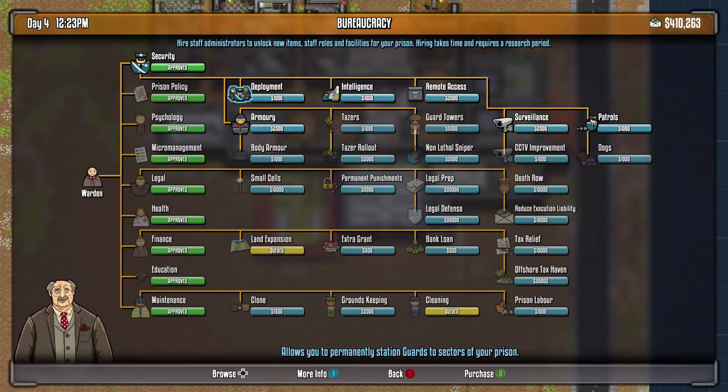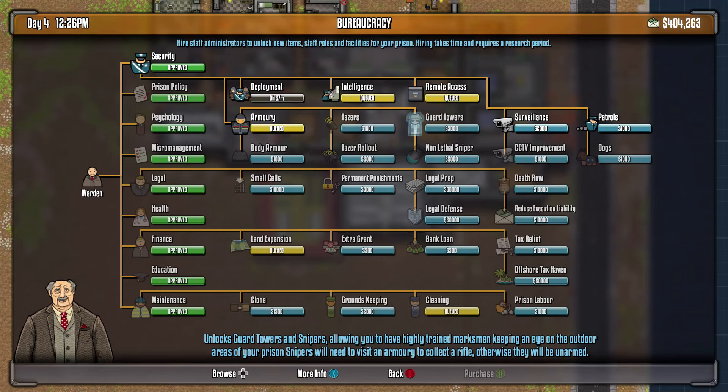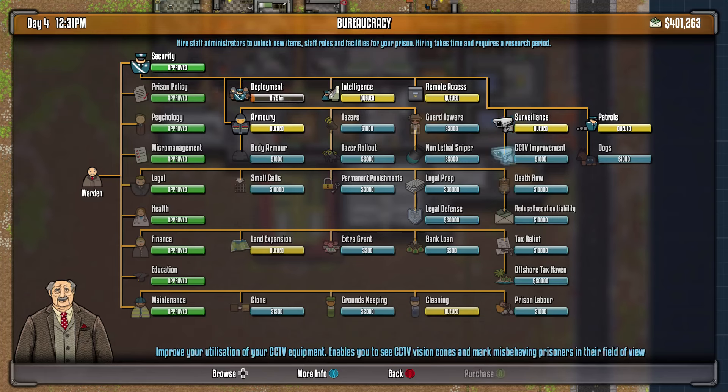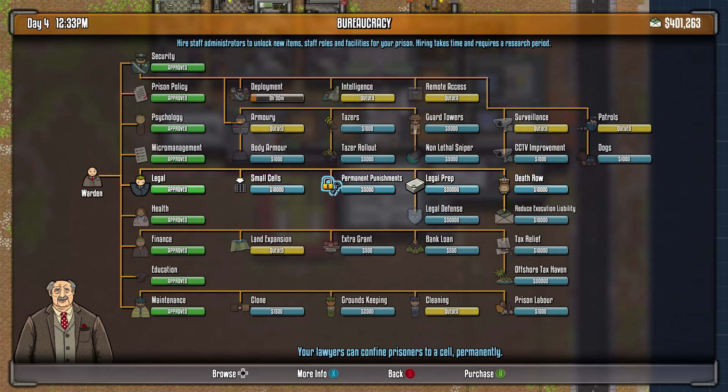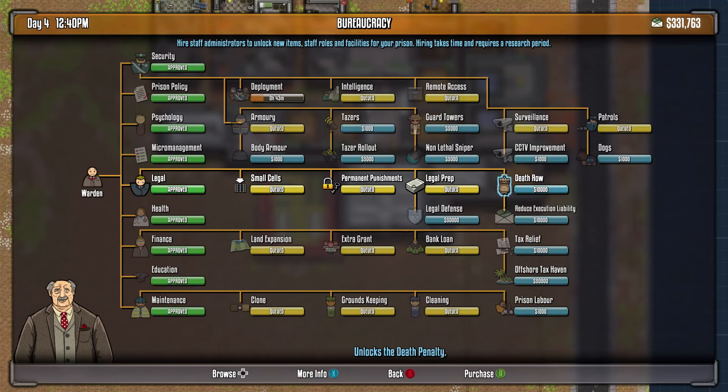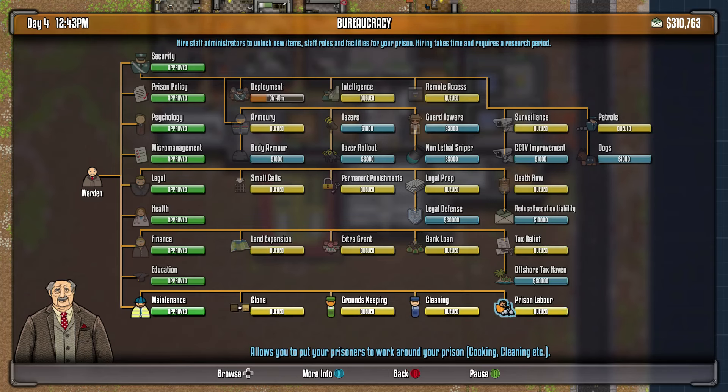How much money do I have? Quite a bit. Can't have anything else going yet — actually, I can have more stuff. Oh yeah, that needs the armor, that makes sense. Just spend all my money. Am I going to use all this stuff? Maybe not, but better to have it and not need it than need it and not have it.